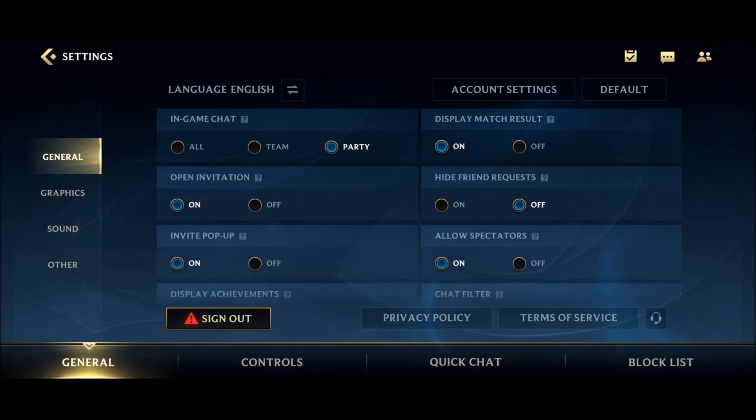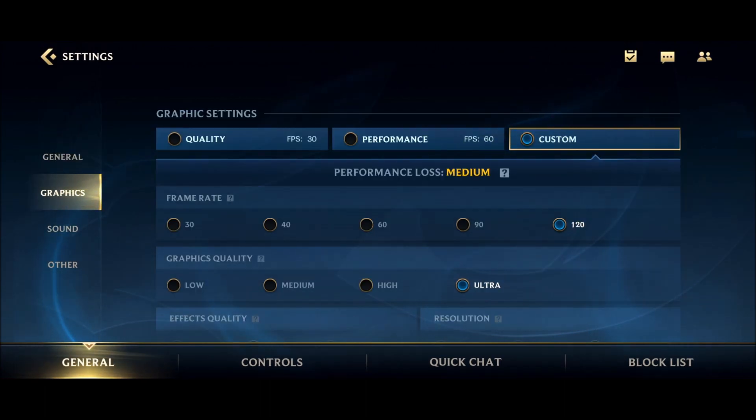Let's start with the settings at the top. You will need to select graphics, and you will have two presets: the quality one that will boost image quality over FPS, so you're going to run the game at 30 FPS, and the performance setting that will run the game at 60 but with lower image quality.